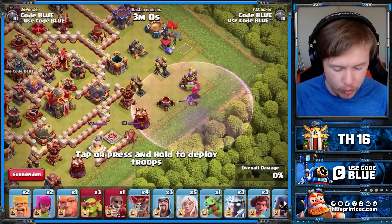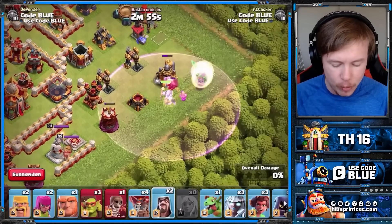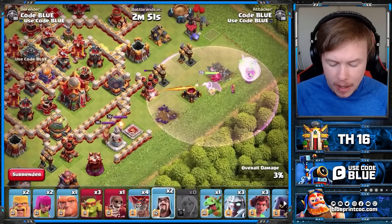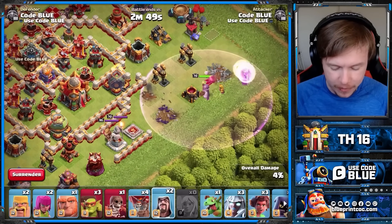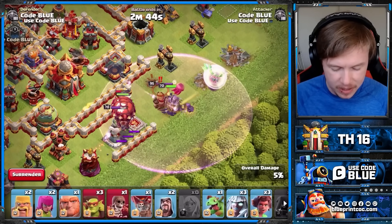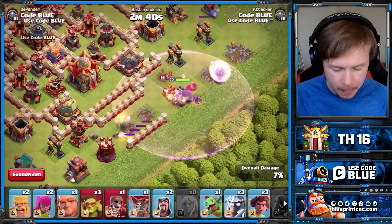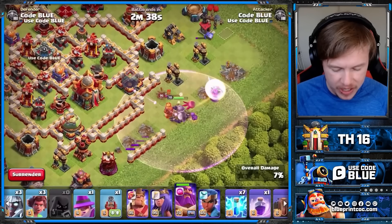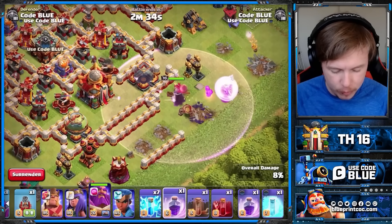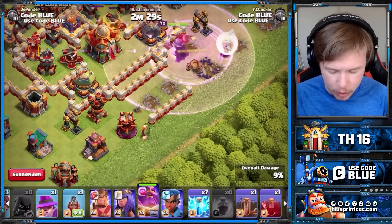Let's start the Warden all the way over there with the healers. Always worth putting a cleanup wizard down, because the Warden is not going to be doing his own funneling. I believe the Warden's going to go down. The pathing on this base is not great for this. We're going to use 1, 2, 3 there to help out. And then the Headhunter - that Raged Headhunter should be putting in work. Watch where the Warden goes next. He should go after the X-Bow. And that is exactly what we want. Unfortunately, we pulled that, but that's okay.